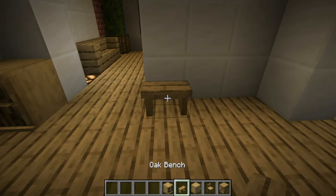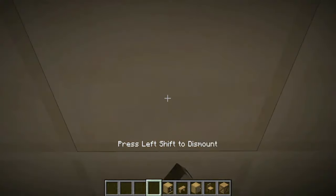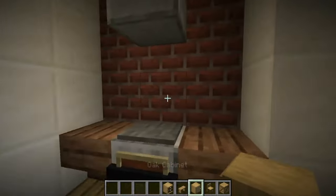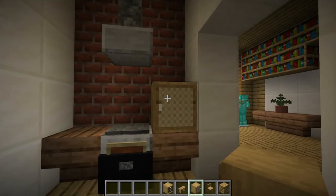There's also kitchenware to decorate your kitchen, shutters to cover up windows that work like trapdoors would but vertically, sofas, curtains, knockable doors, new painting types, lockers and lamps.